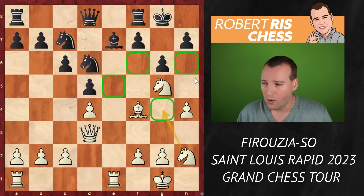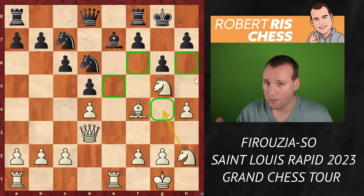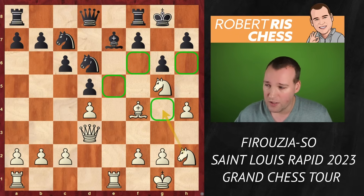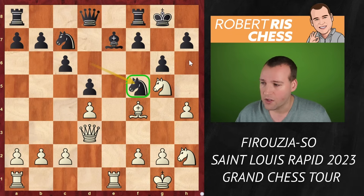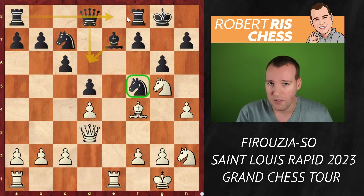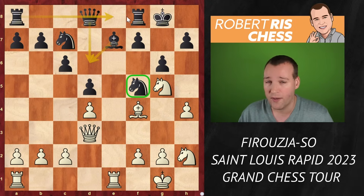That's a more active square from where the knight controls various dark squares, and white is trying to provoke black into making further concessions. Up to here we are still following some grandmaster games — in the game Caruana vs. Shakhiyar Mamedyarov, there followed the move queen d7, played last year in Bucharest. Here Wesley So goes for the move knight to f5, a very understandable move, because the knight covers the h6 square, so there's no knight coming there yet. And black is about to play bishop d6 — that's black's strategy: to exchange minor pieces, connect the rooks, swap rooks, and expect the game to end in a boring draw.